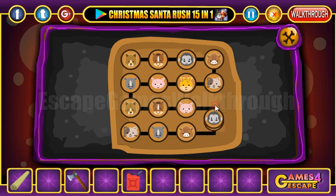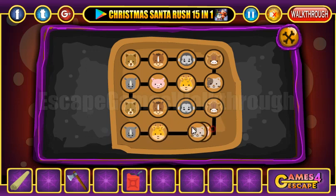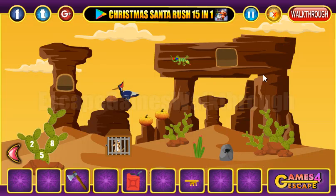Continuing to arrange the animals in the correct sequence — then this one, and the last pair. Okay, we've got a half of a key.